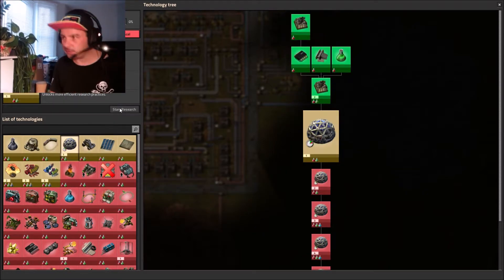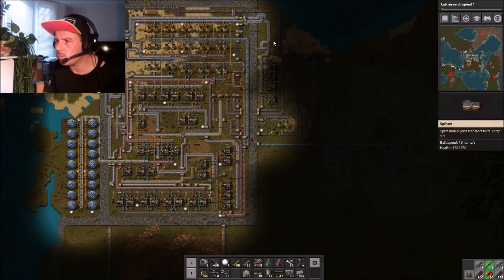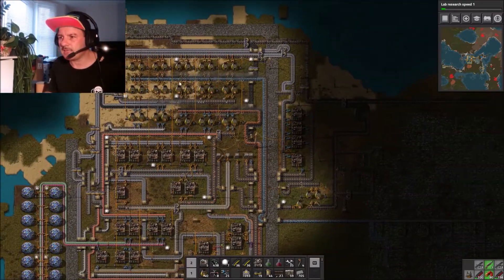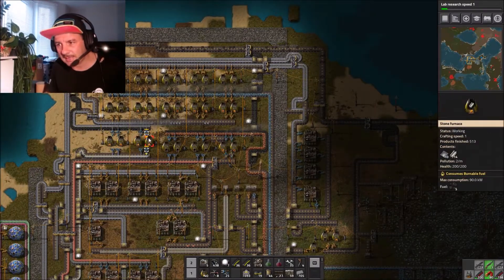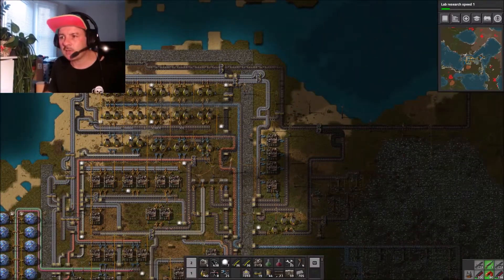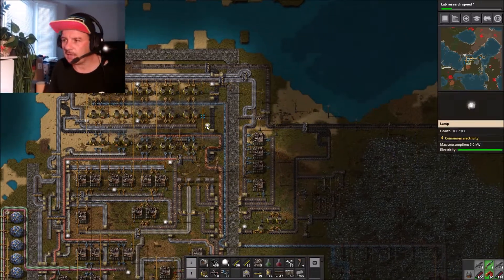Lab research speed is the next one we are doing. I've got my factory quite square with smelting up here - I've had to ramp up the smelting for copper plates. What I'm going to do is move all the copper smelting and iron smelting, so that'll free up real estate to upscale circuit production.